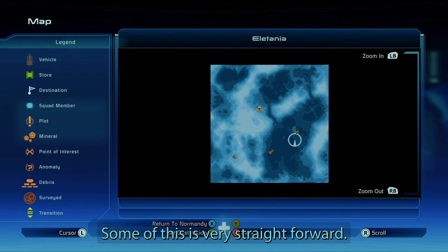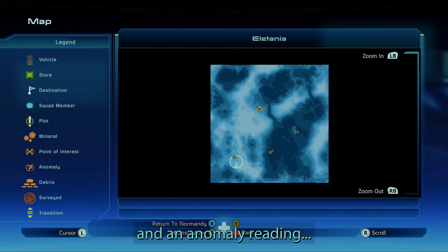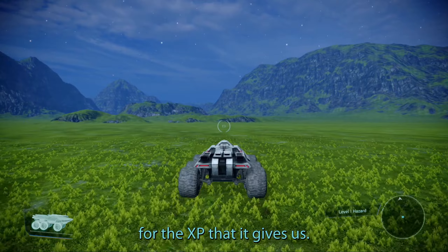Looking at the map — the downed recon probe is right there, and then we have a debris reading and an anomaly elsewhere on the map. So let's go right there. There should also be a mineral nearby — I'm still gathering those for the XP.